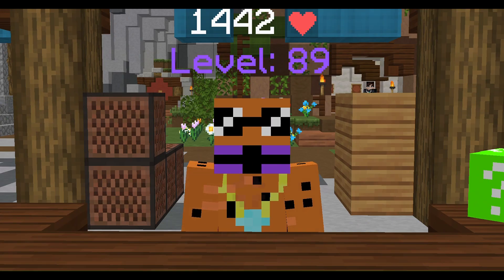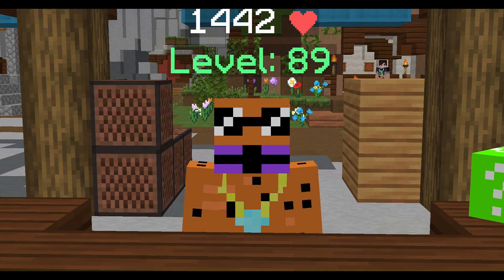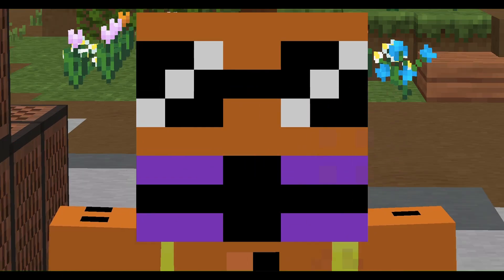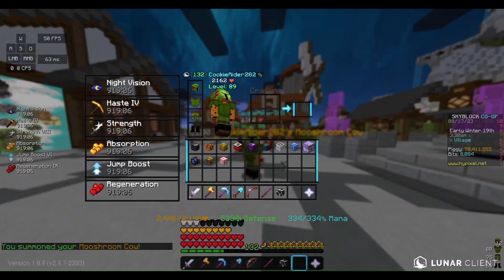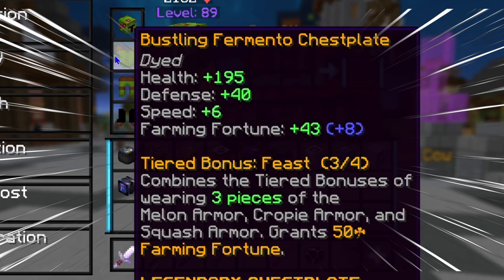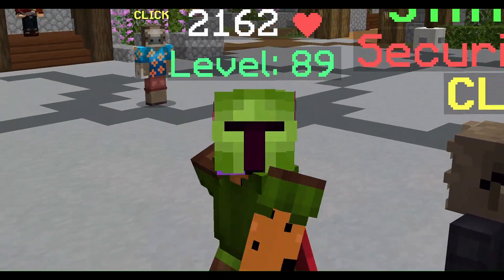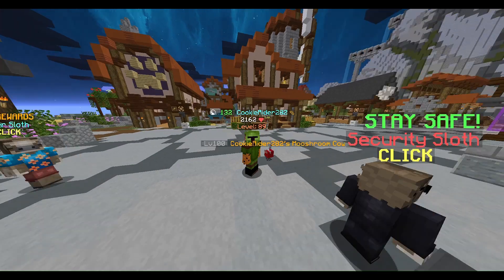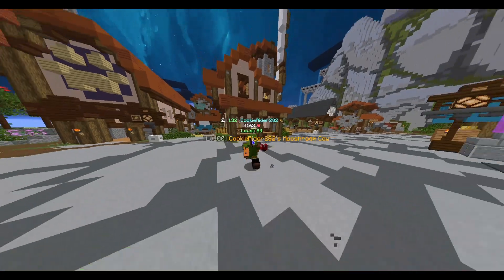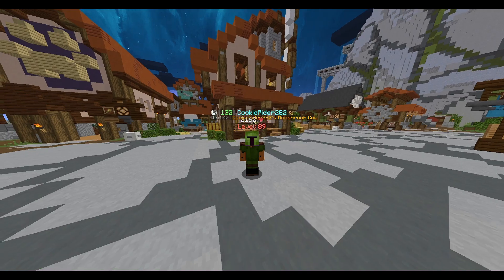Now let's talk about what farming setup you should use to make millions of coins an hour. First, I'd recommend Fermento armor with Rancher's Boots, because that lets you adjust your speed. As you can see, I'm moving very slowly on 160 speed. This Fermento set cost me around 90 million coins.